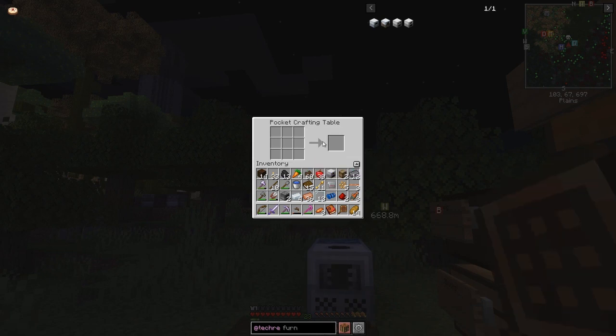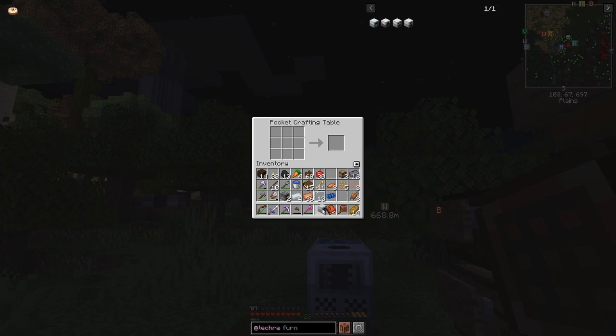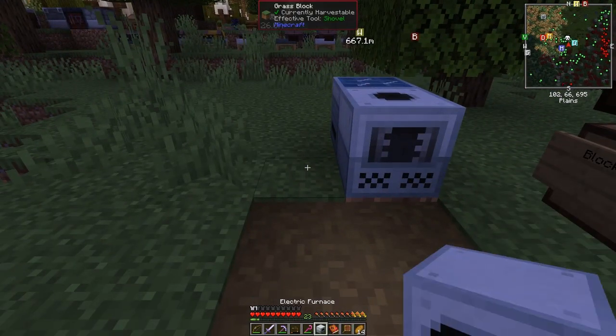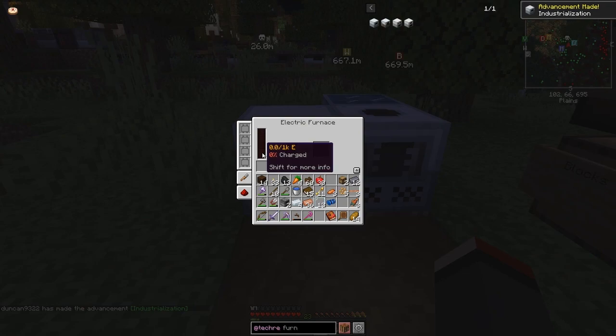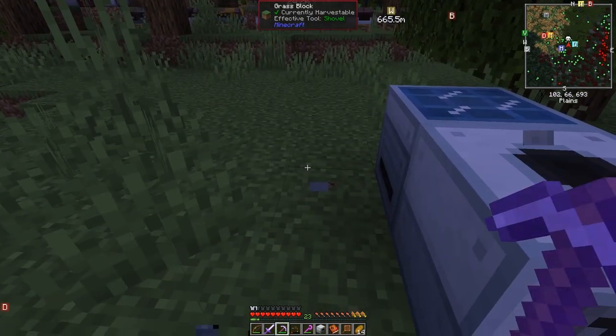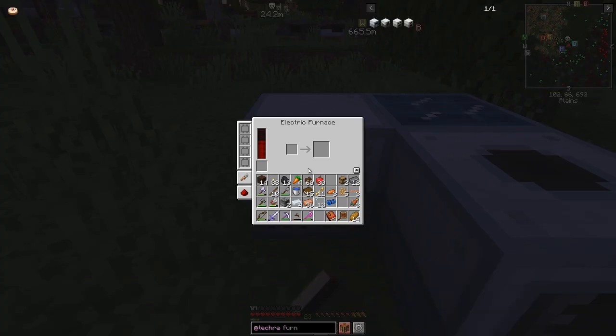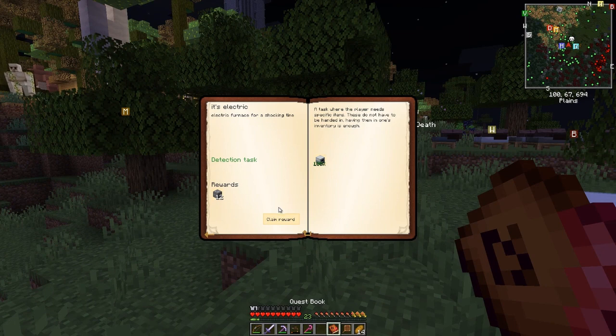Now we should be able to craft the electric furnace. Let's put it down here — but it needs to be in range of the solar panel. Let me move it to the back here. Now it should get power from the solar panel, which already has some power in it. Let's quickly go to the quest book and claim the reward — I got some tin ore. The electric furnace is complete. Also claiming the grinder reward which gives me six gold ore.